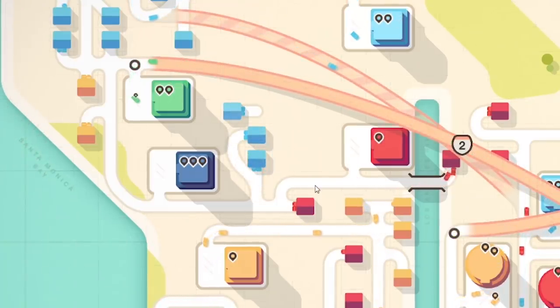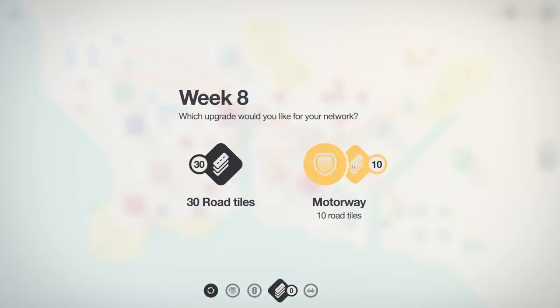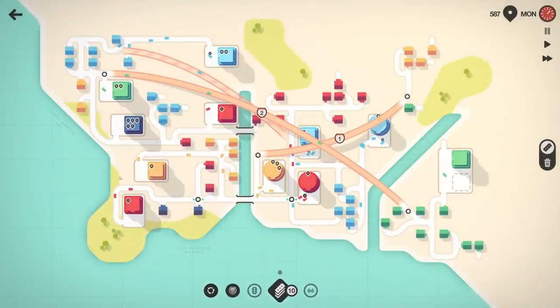We've already made it past our last score, but we're getting overwhelmed — blue is in such demand right now. Let's connect another one down into here. I'm not sure traffic's getting across efficiently now. We have another motorway or 30 road tiles — which would I use more efficiently? I'm not really good with road tiles so let's try a motorway. Let's pause. First, let's get some more blue connected — it's just in such demand.